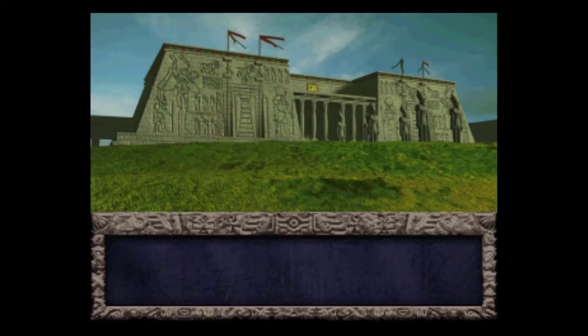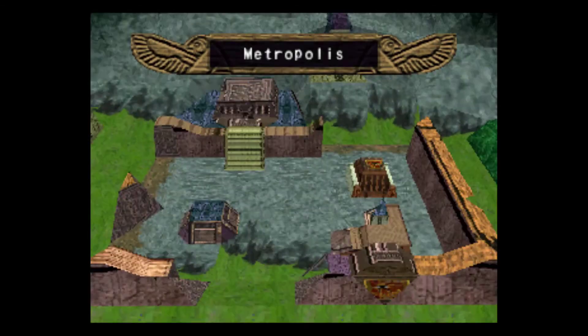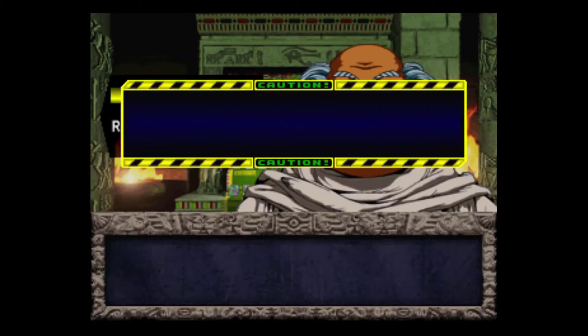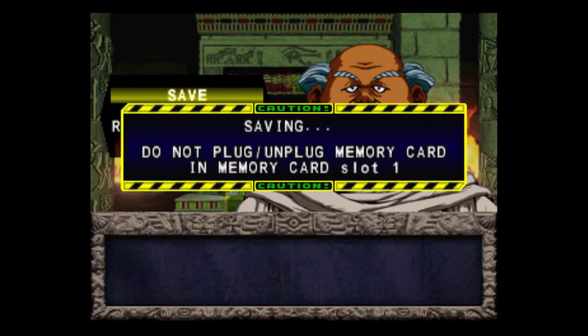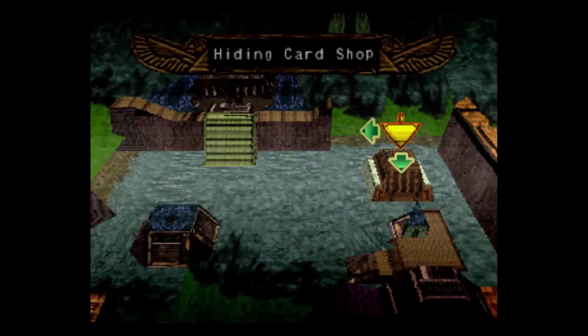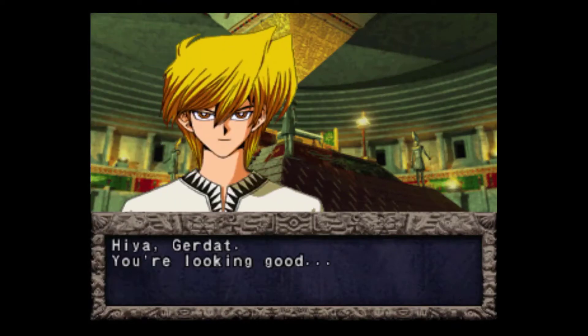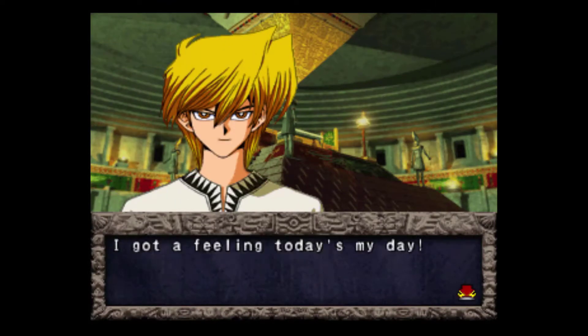So with that we have successfully unlocked both of the major opponents we need for our next couple of grinding sessions, which will be separated into two different sessions. Now we're going to take down Jono's Second and Tina's Second, who have drastically different decks. Jono's Second actually has a drastically different drop pool, but Tina's Second does not have a different drop pool, and that aggravates the hell out of me.